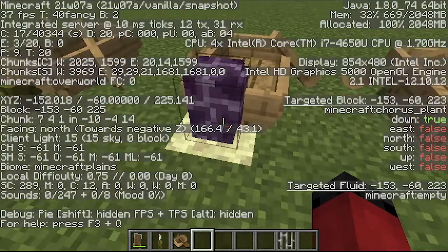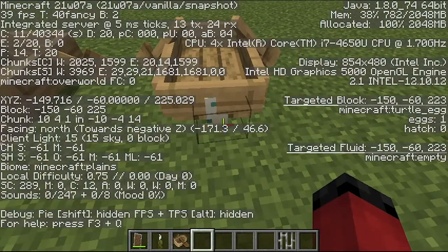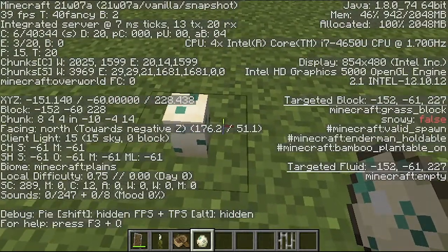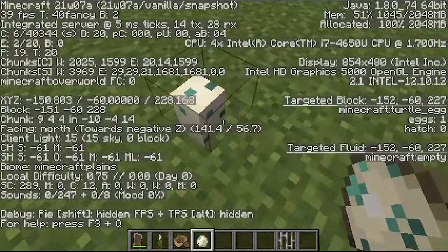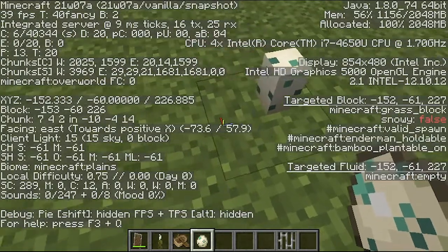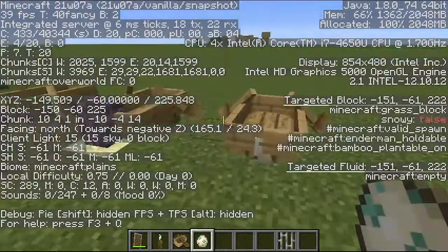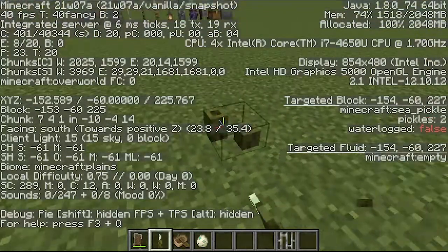The other two blocks are a chorus stem — which is actually surprisingly useful — and two sides of a turtle egg, only two for some reason. The other two sides are four pixels away, which doesn't make much sense. Anyway, these are the only three methods I've found that work with the boat, but I think this approach has some promise.